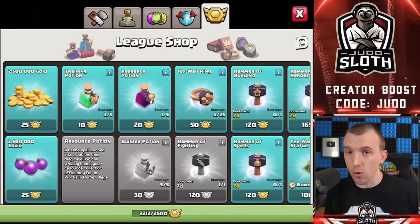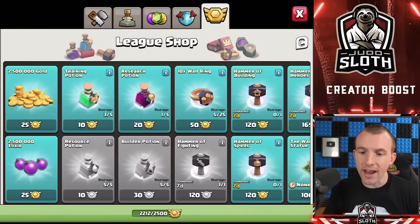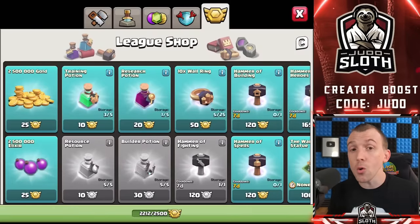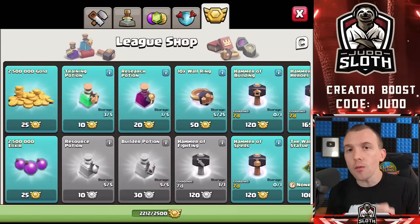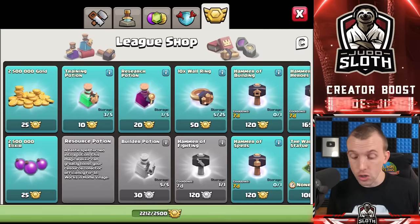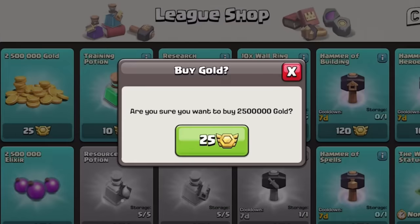Also related to farming is the resource potion, which allows you to boost your collectors. The training potion is better value for active farming, but if you don't like the grind the resource potion is still better value than the loot itself, depending on how many collectors you have and their level. If you have all collectors maxed, you will roughly get 1 million gold, 1 million elixir, and 10,000 dark elixir per resource potion. At 10 CWL medals each, 2.5 resource potions equals twice the value of the 25-medal loot purchase, plus dark elixir — but you do need to collect before someone raids you.